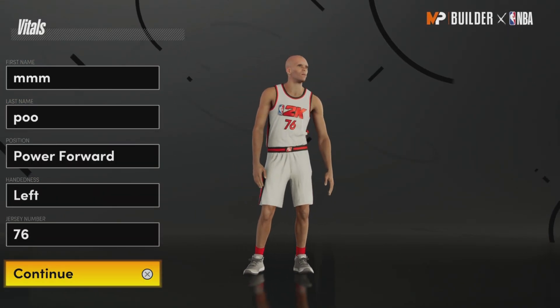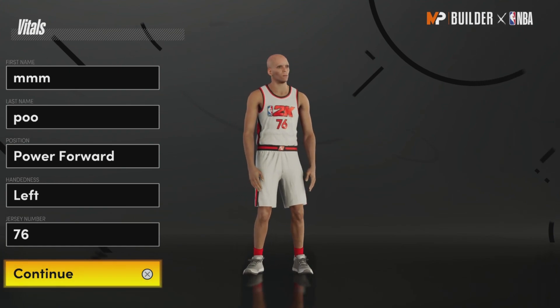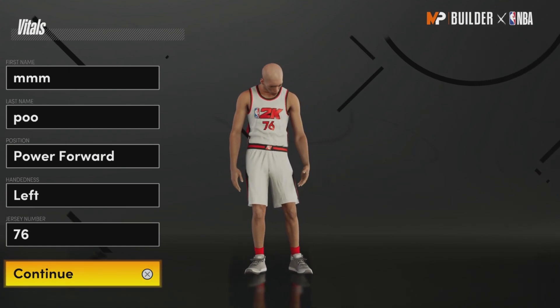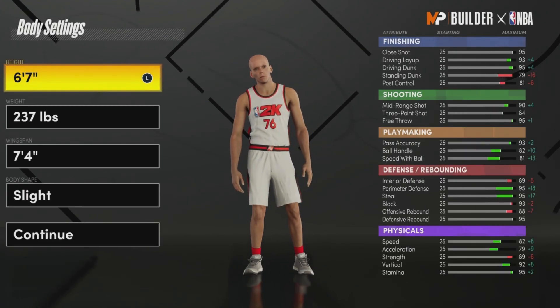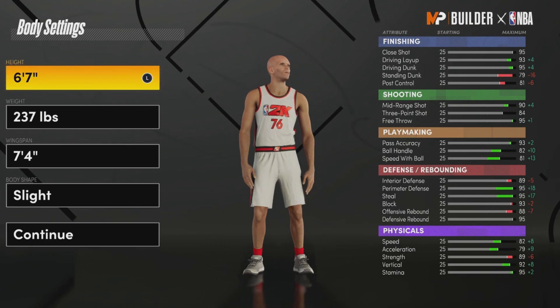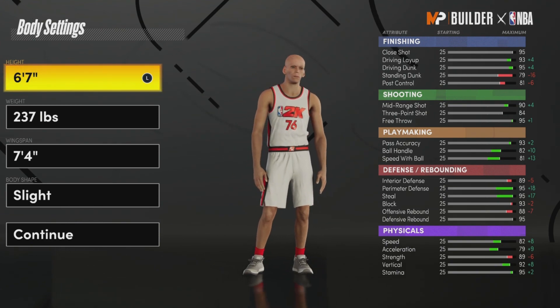Ay chat, I made a 6-7 post-scorer build. It is crazy, I like a lot of y'all. Let me know if this build is valid or not. So I made them 6-7, 237 pounds.